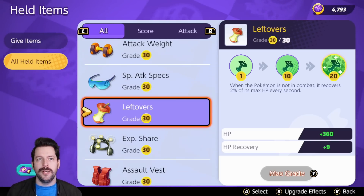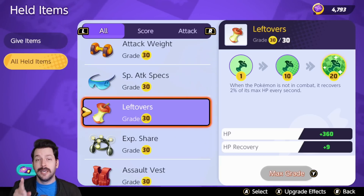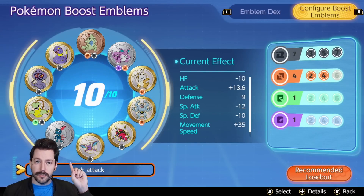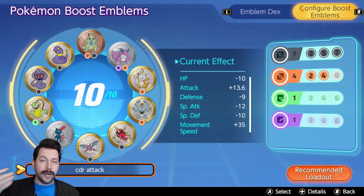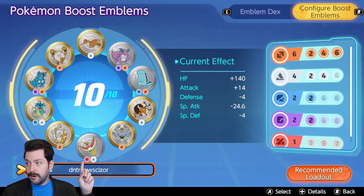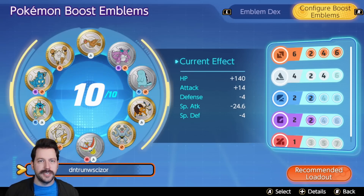Do we need every build to be the most optimal build all the time? I don't think so, especially if you know what you're doing play-style-wise. A build I love to run for Talonflame is Black-Brown when it comes to emblems. I'm not getting as much attack as I would out of a six-brown build, but I'm focusing on cooldown reduction for Talonflame specifically so that when I land my Fly on my enemies, I can set up quicker combos. With a different build, I get more attack and more HP — it's probably all around a better build for this Pokemon, but it is a play style difference. I also love the cooldown build with Pokemon like Urshifu.